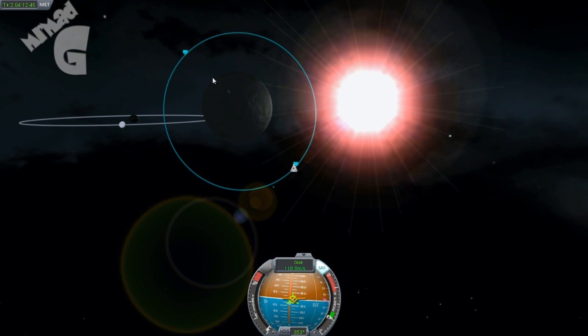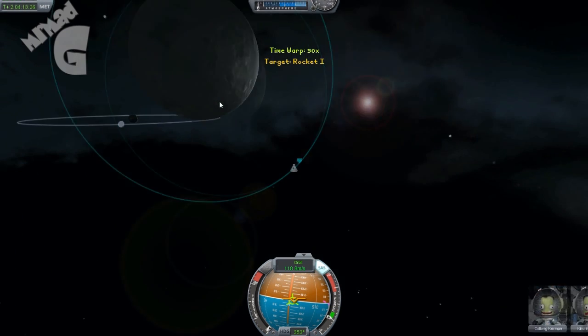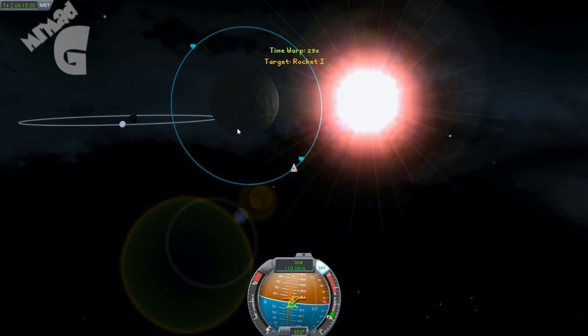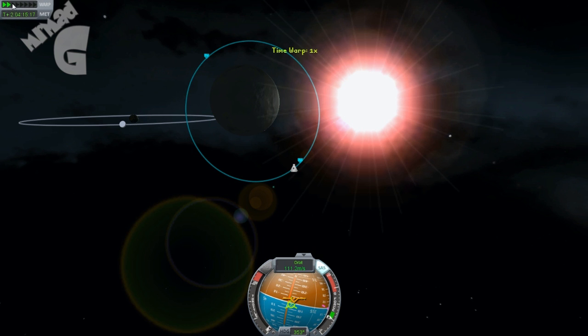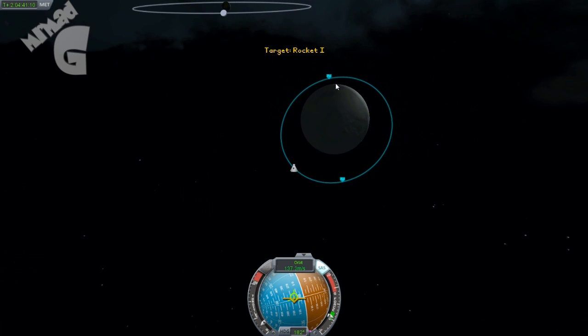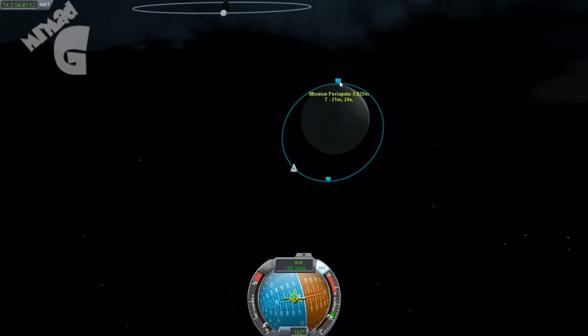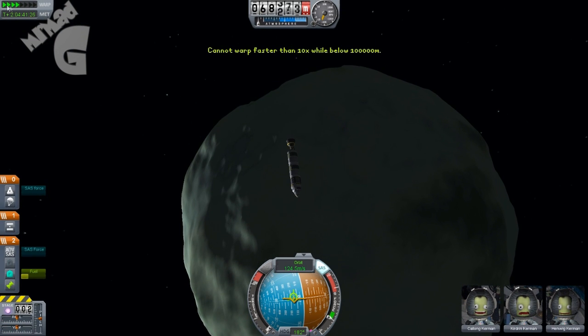So I'll go into a close orbit, decided that's good, then decided that wasn't close enough, so I made it closer. But then decided to land, so I just did a retrograde burn and tried to land on the softest part I could.